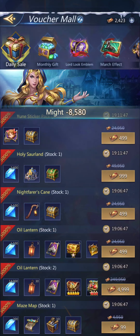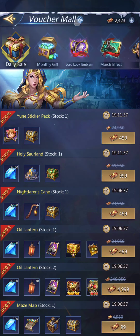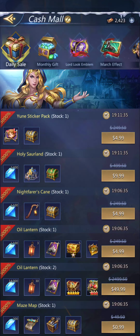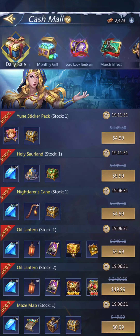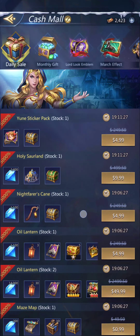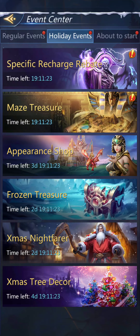Why do they show diamonds? Normally when they show diamonds in the corner, it means you can buy something with them. But if you click on them, it just takes you to the mall. I've discovered the joy of the voucher mall recently. Because you can buy canes there — I just don't know why they use diamonds as a link.